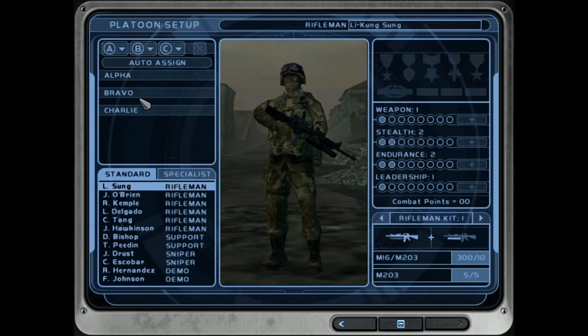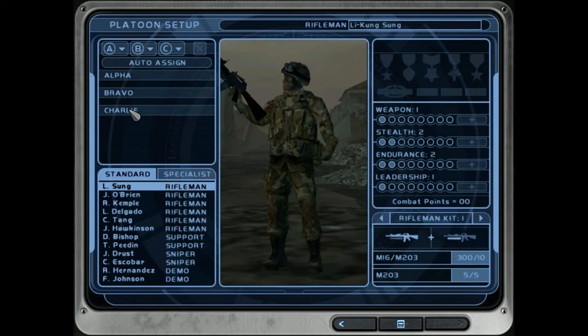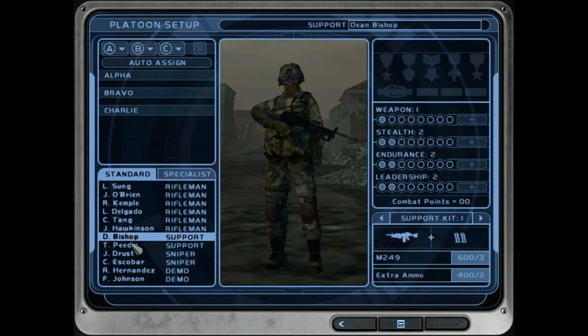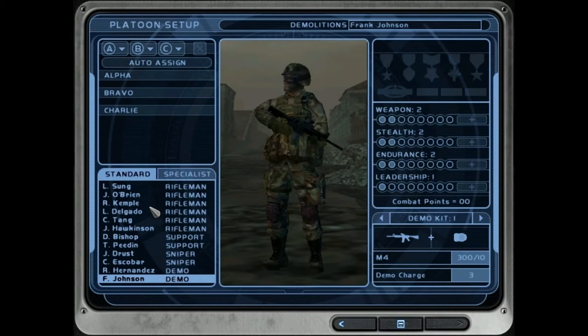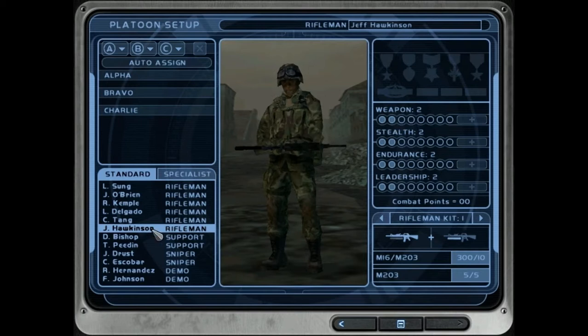Team selection — you can have up to six operatives split between up to three teams. We are going to take three teams of two on this mission: a rifleman team, a support team, and a snipe team. If you select a soldier you can look at their stats. Now if you don't like those stats you can restart the game and keep restarting because there are many more operatives than just these, and you might end up with people with better stats. Each time an operative completes a mission you get one extra point which you can add on to an area of your choosing.